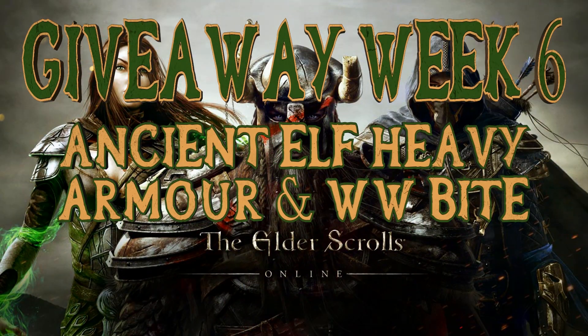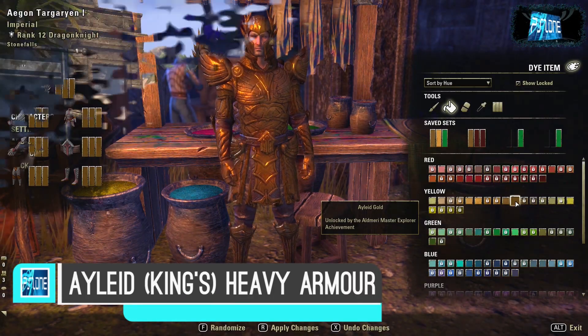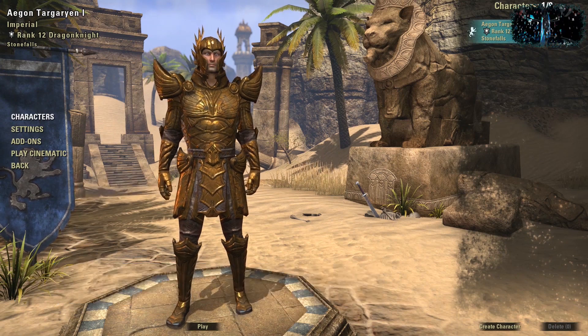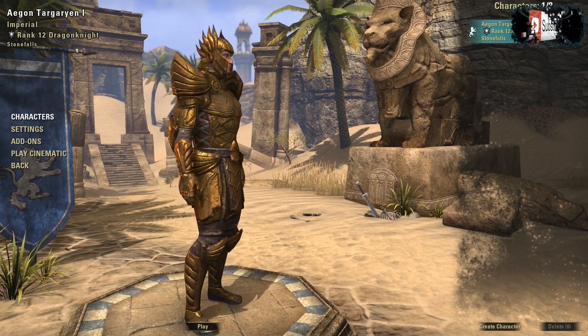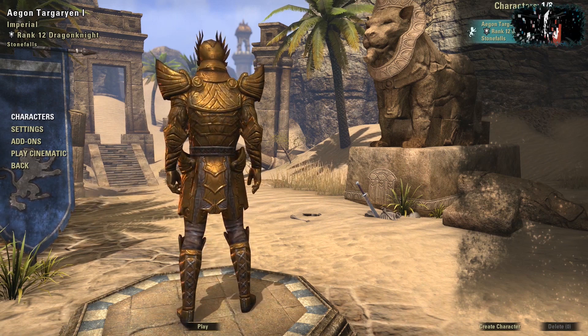Welcome to week six of my ESO giveaway. This week I'm going to be giving away some ancient elf heavy armor and also a werewolf bite. It's actually got Ailead dye on it, which I made a video about as well, so you can check that out — there's going to be a link at the end of this video.